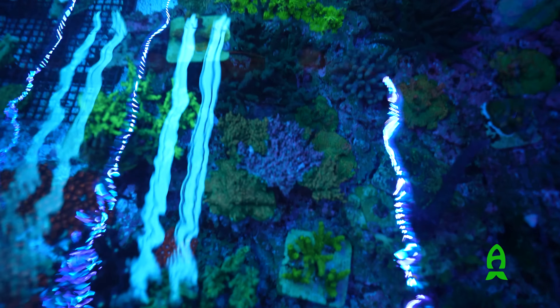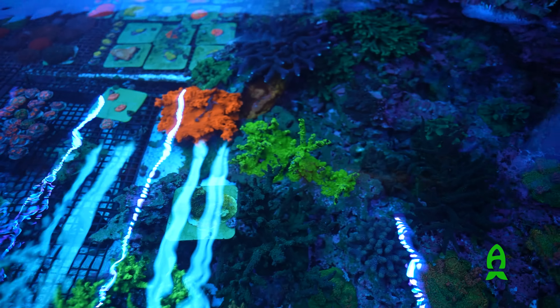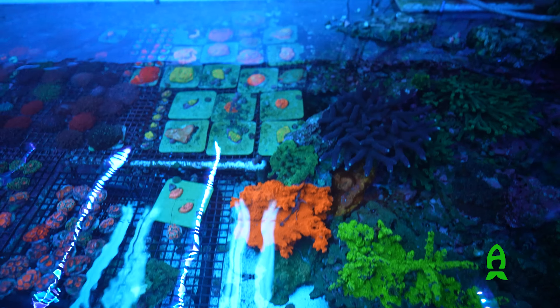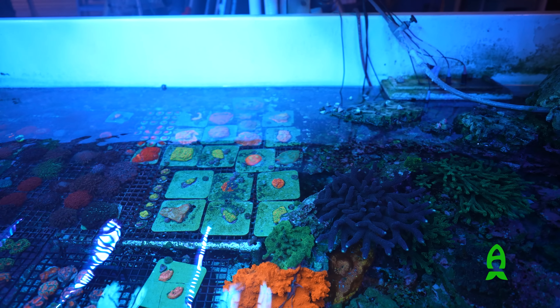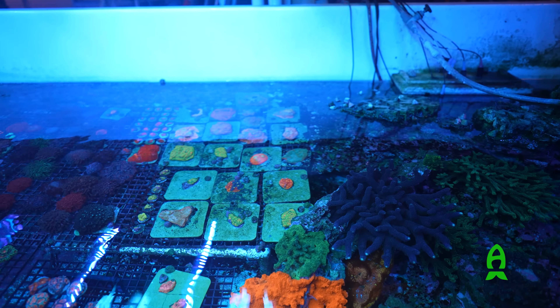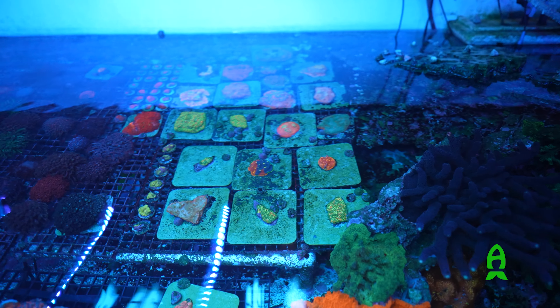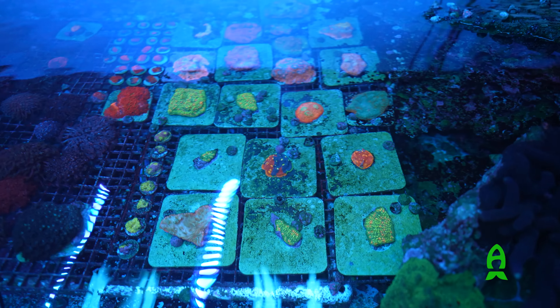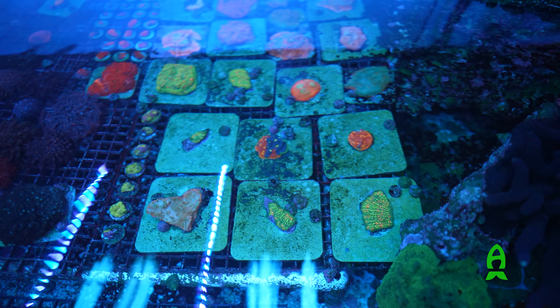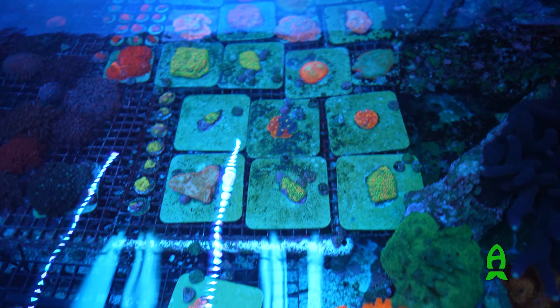I'm growing out the rainbow chalices over there — they seem to really like it over there. All the way over there you can see the Bernardporas — the red and green, the yellow. That's just insane. Are they aggressive like some of the other Gonioporas? They're nasty — they will whack everything. They don't bother Gonioporas, but anything else they touch, they will pretty much whack.